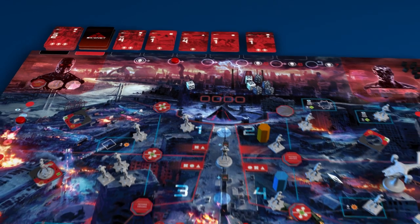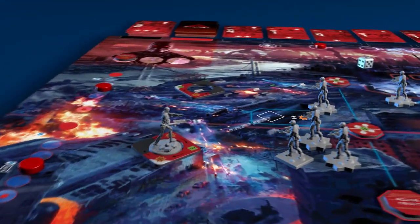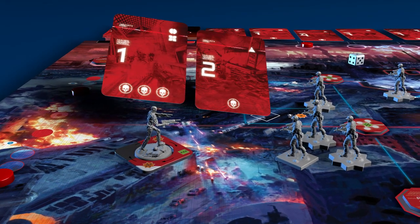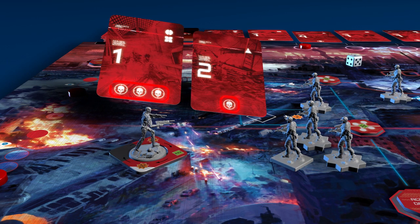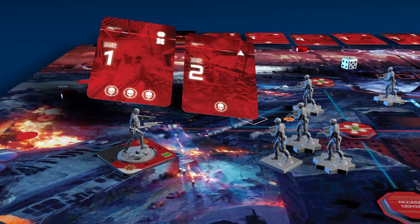First, Terminator forces already on the board will attack. Each Terminator draws two cards from the top of the command deck, then assesses the threat icons on the revealed cards.